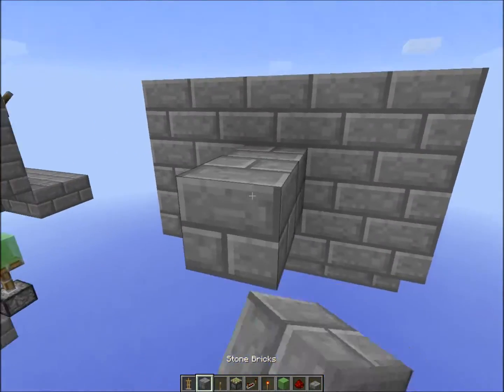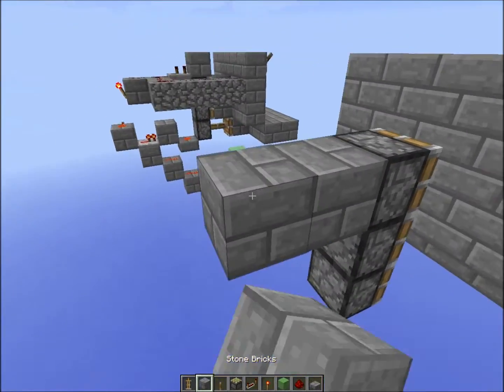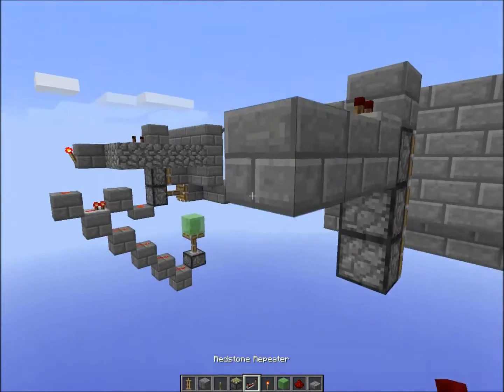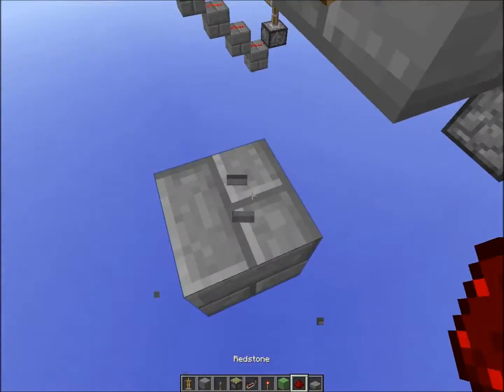What you want to do is go out three blocks, remove these two, place three sticky pistons under each other, go out two more, place a redstone repeater set to two ticks, then two dust, and a redstone torch, which is going to bring it down like that with redstone dust on top.